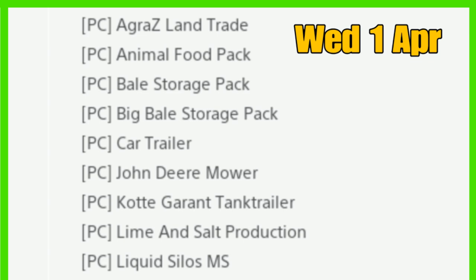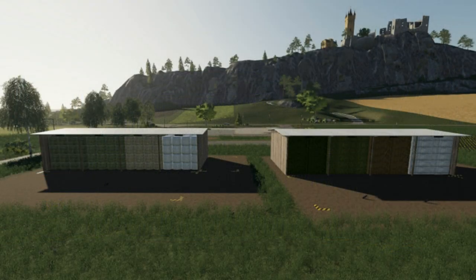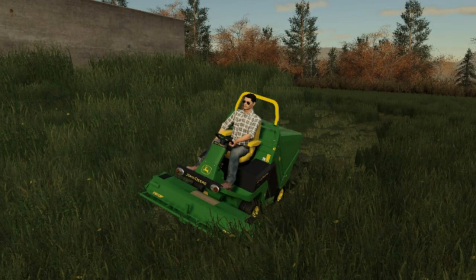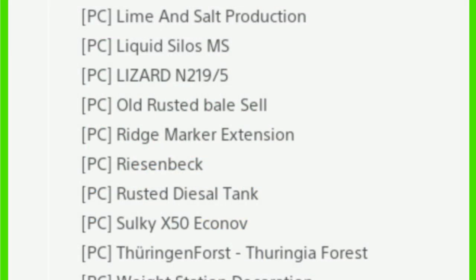For new in the list today for PC, everything is new because nothing was carried over — it all either failed or was released today. We start off with the Agras Land Trade, which is new. Then the Animal Food Pack, Bale Storage Pack, Big Bale Storage Pack, Car Trailer, and the John Deere Mower — pretty sure those are updates.